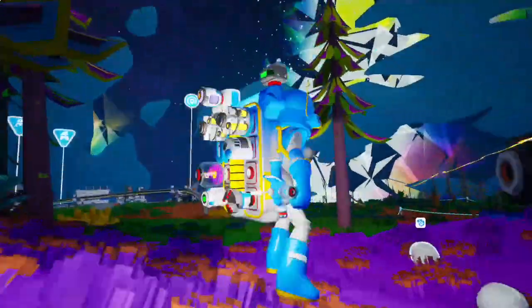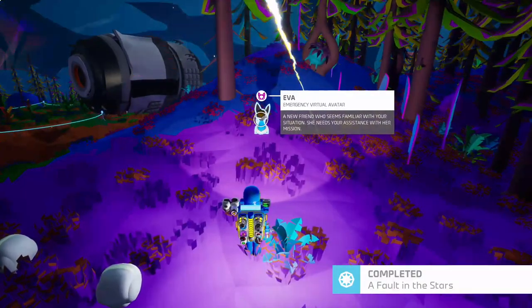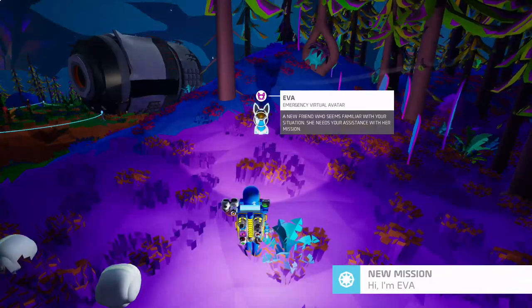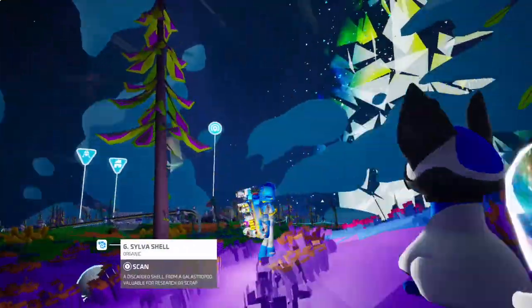What the heck? What is that? Eva. A new friend who seems familiar with your situation. She needs your assistance with her mission. So this is the new — Emergency Virtual Avatar. So this is the new creature.